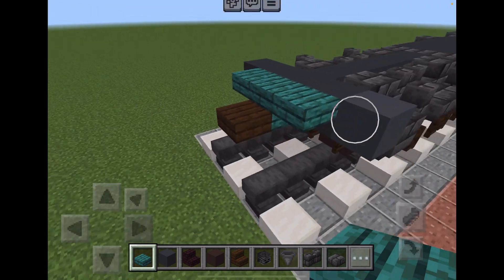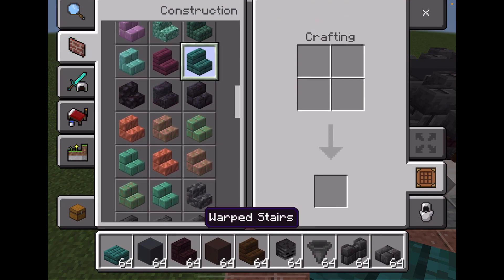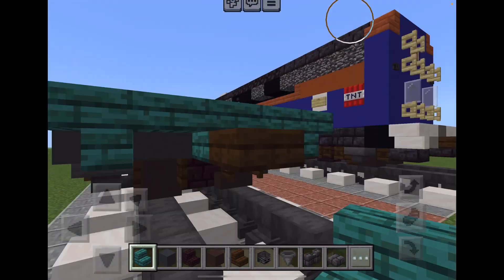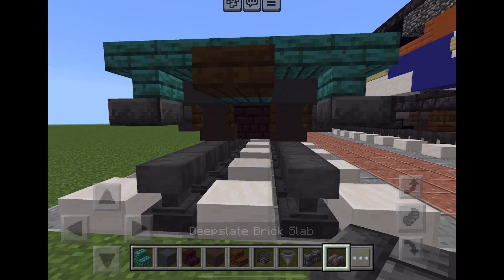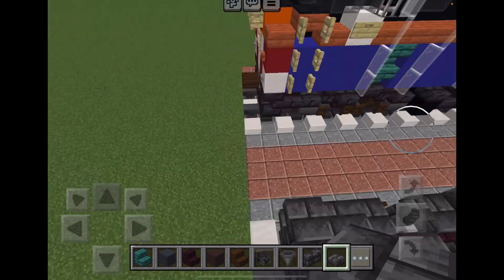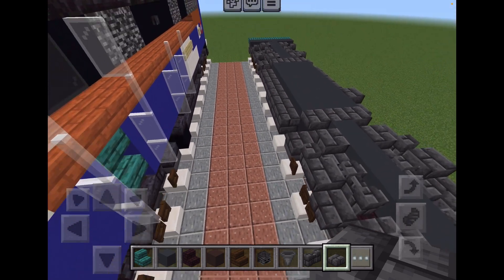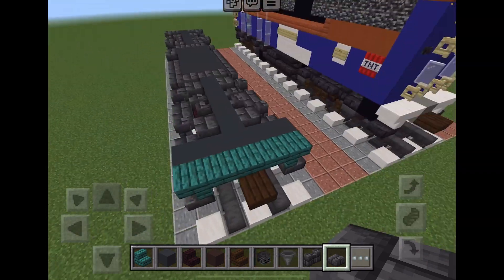Cover it up in the middle and add two slabs between. Then you need warp stairs. You need this one and that one — the deep slate brick slabs right underneath the stairs. You might have to place them differently, but if it does happen, you may have to continue on.